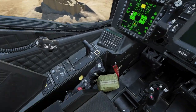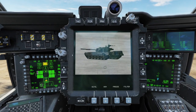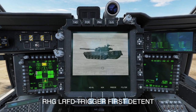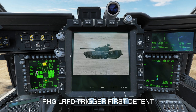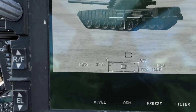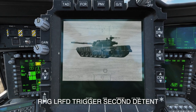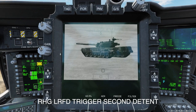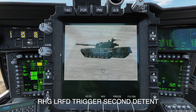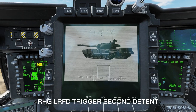Once you've got your crosshairs on target, all you've got to do is turn on your laser. First detent just flashes it temporarily and gives you a TADS range. But if you go second detent it holds it on. I've got that on my pinky switch on the Warthog throttle: push forward for first detent, push aft for second detent to hold the laser on.